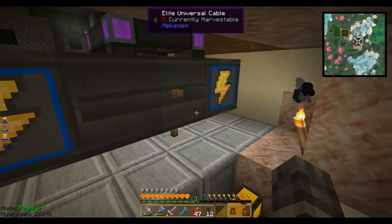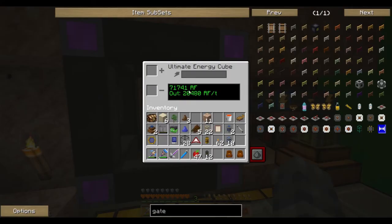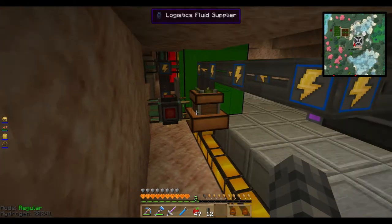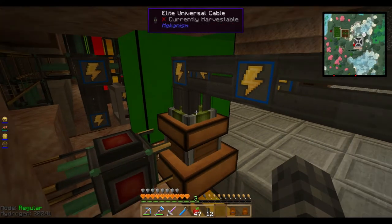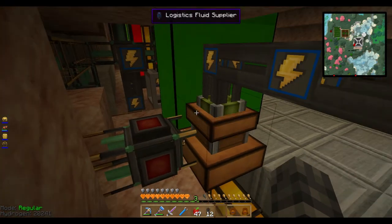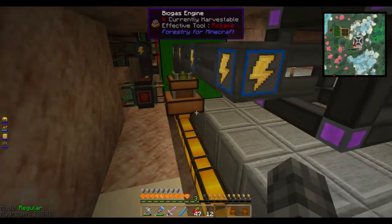The redstone signal activates the engine. The engine activates and begins — if all went according to plan — powering up the cube. So this engine is providing power; because it's the only thing on this portion of the network, it is powering this thing and it is outputting five megajoules per tick, I believe. I would need the tool to actually confirm that, but now we are burning biomass.